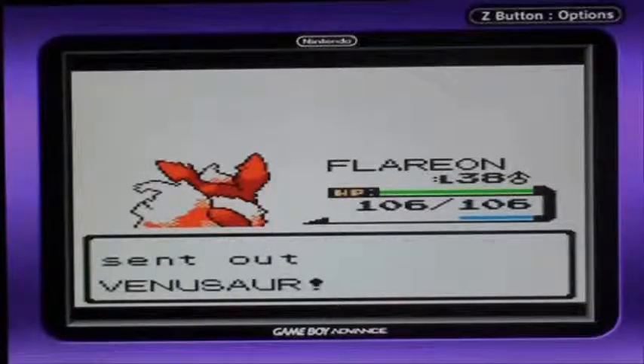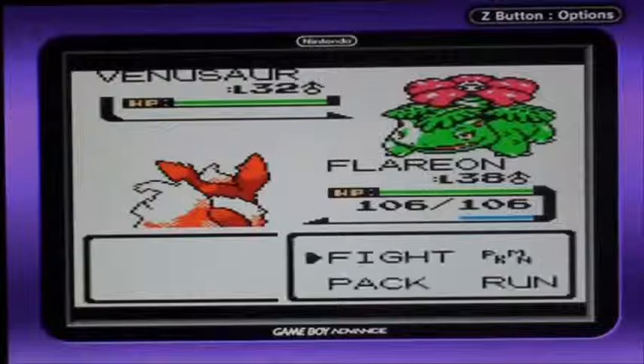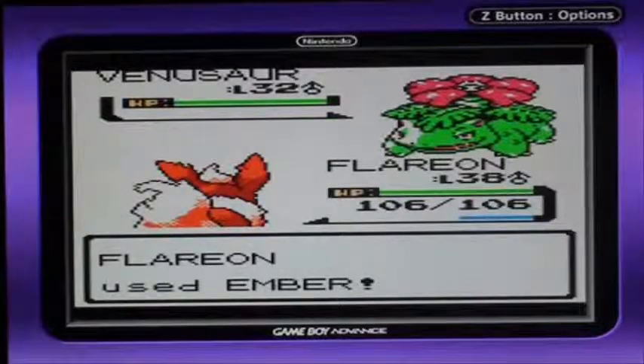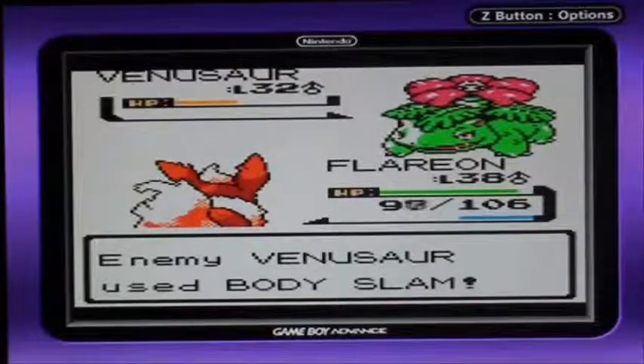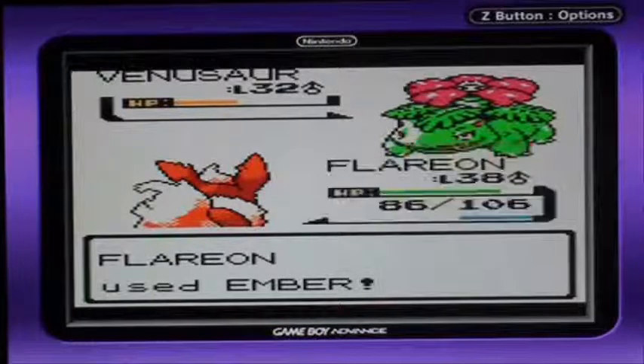I don't get why you're going to send out a Venusaur, since you should have known by now that your Venusaur is going to faint in a few turns, since it has good special defense. Bye-bye, Venusaur.